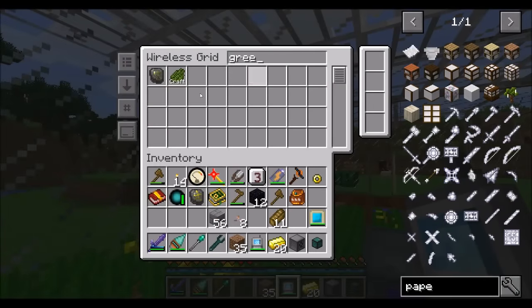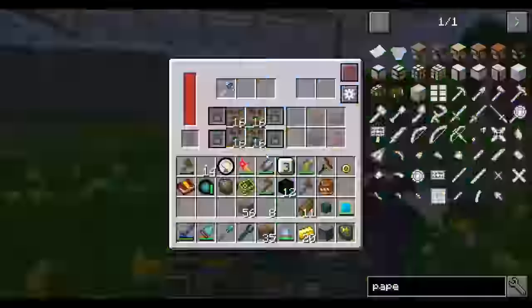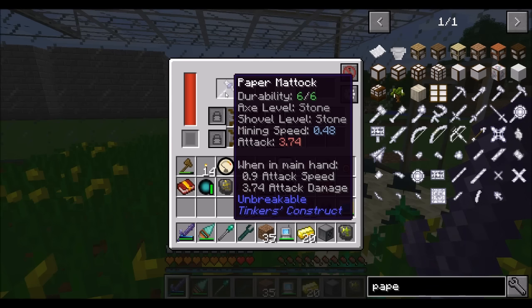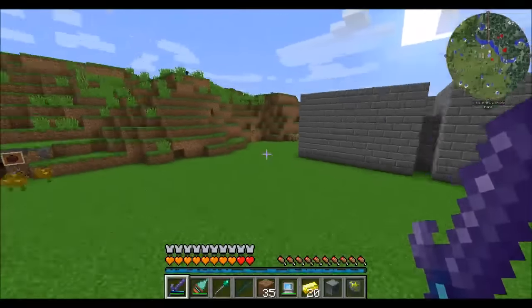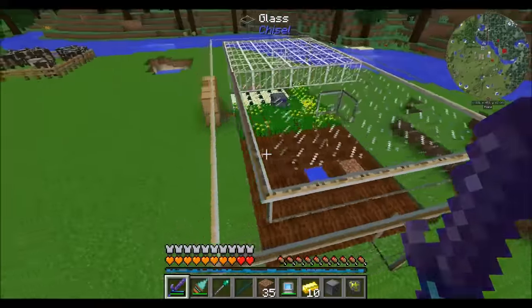If I get my Sigil of the Green Grove here to demonstrate and speed up plant processing — check this out. He's going to harvest with no durability loss. Durability is 6 out of 6. This papermatic has 6 durability but it's unbreakable, so it's going to last forever. How cool is that? I'm going to go make another one of these off camera, and then we'll come back because I want to have another farming station set up over here.